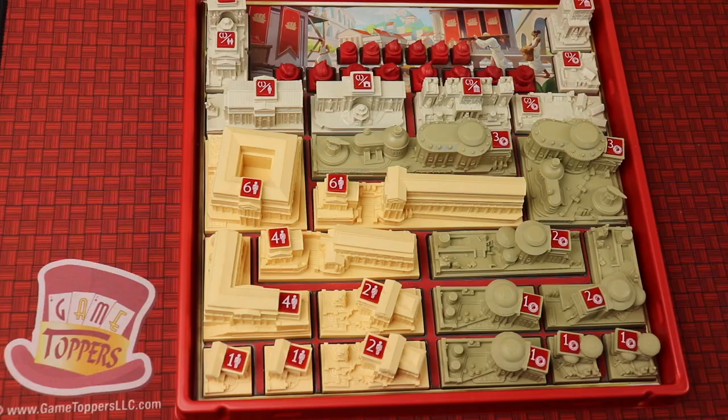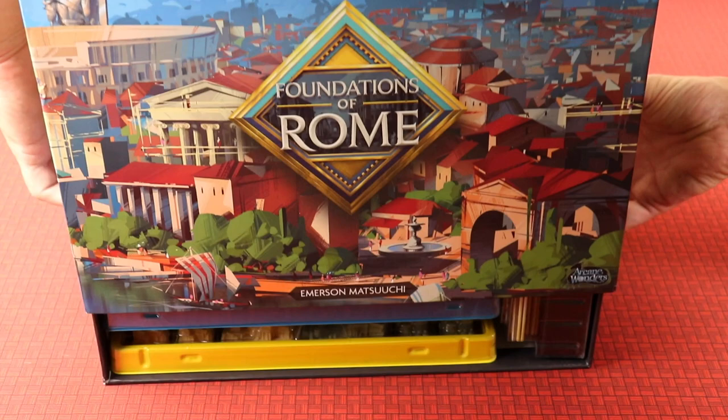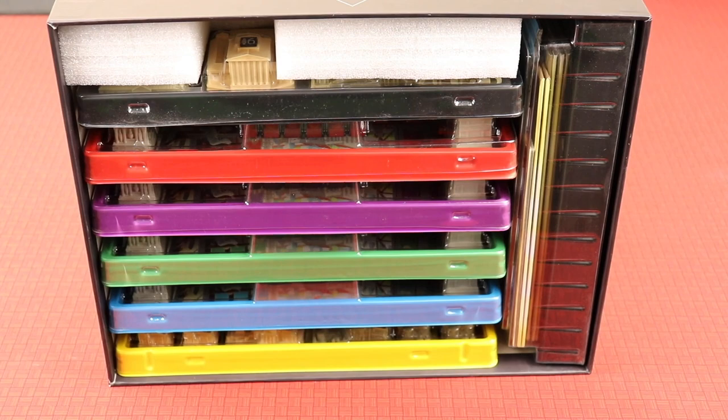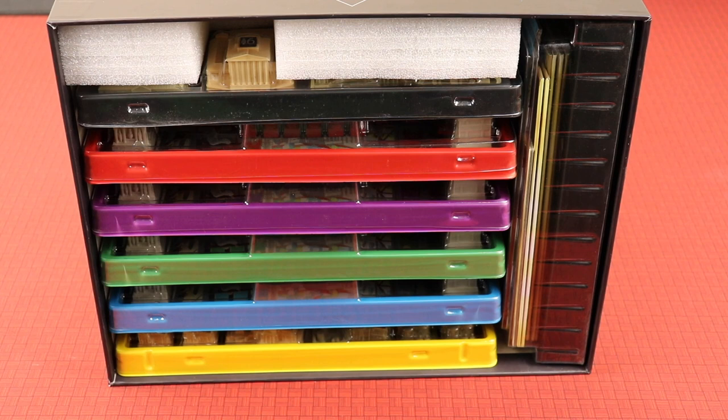In Foundations of Rome, each player has their own tray with these beautiful, humongous buildings that you're going to be placing out on the board. These trays come just like this — it's really easy to set up, you just put it in front of you, take the top off, and you start going. Now let me show you what comes in this ginormous box. There are great trays — all of the player trays, the five-player expansion trays, and the expansion monuments trays. All the boards and cards and rules — 20 pounds of goodness.